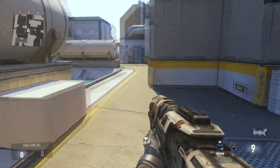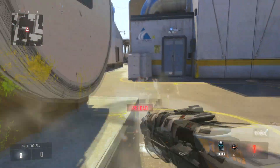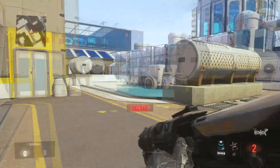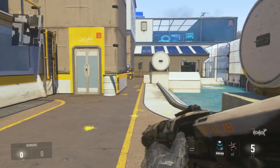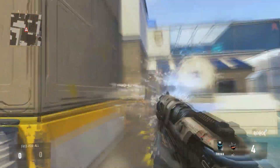Now what you guys want to do — it might take you a couple tries to get the rhythm down — but you want to sprint immediately afterwards, let go, and then press reload and shoot at the same time, and alternate between those as fast as you can. And if done properly, your TAC-19 is going to start shooting like this.